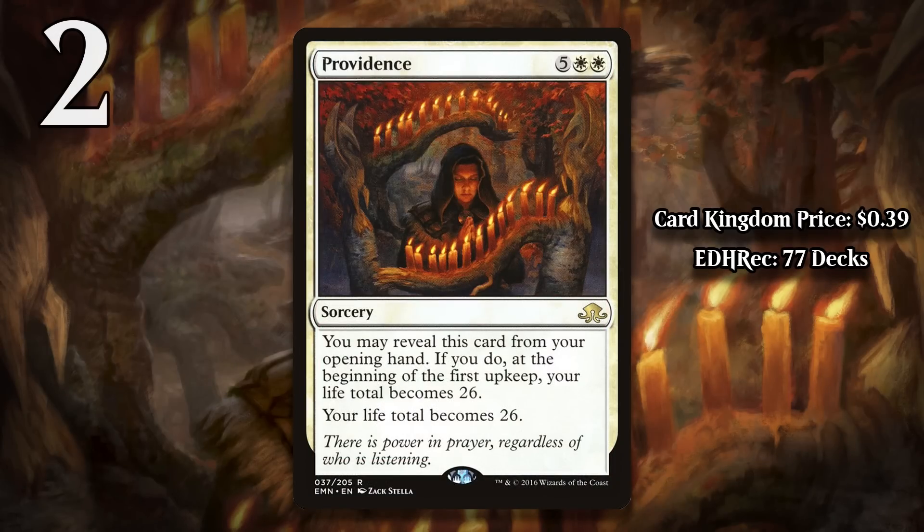At number 2, I have Providence, which is bad for the same reason Font of Ire is bad. They do have very different effects, of course. Providence gains you life instead of damaging your opponent. For 7 mana, it can set your life total to 26, and it also has the bonus effect of raising your life total to 26 if it's in your opening hand. That effect is obviously bad in Commander, since it would actually lower your life to go to 26 in that format, but in 60-card formats, that effect isn't very meaningful either. Setting your life total to 26 later in the game can be kind of a nice effect, but just gaining a bunch of life usually isn't worth this much mana. Even if you do pull this off and gain the maximum 25 life, the fact you spent your turn doing that means there's a good chance you're still going to lose when your opponent's turn comes around. You basically only delay the inevitable, instead of actually dealing with whatever problem got your life so low in the first place.